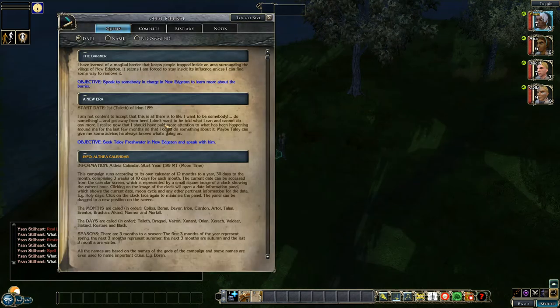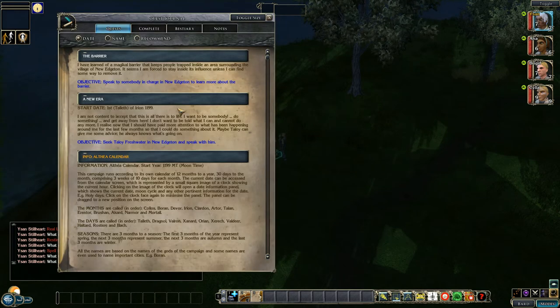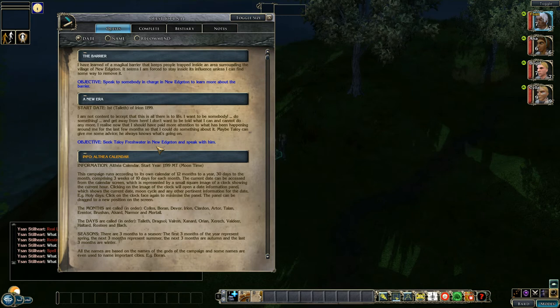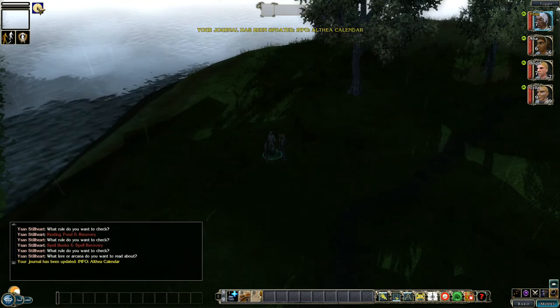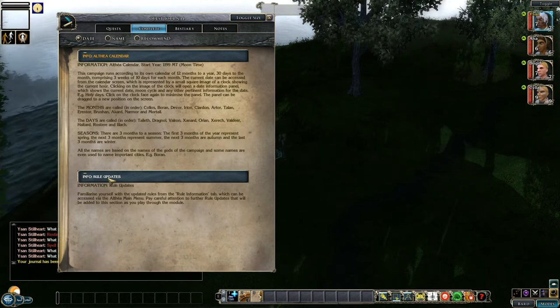I'm going to open the journal. As you can see, the journal has two states — you can have it in large size or click the toggle size button for standard size. I personally prefer the larger size. The journal has a larger description of what is being requested in a quest, but also a very brief one-line objective to make it easy to see what you need to do to clear the next section. The orange entries here relate to rules and information to introduce you to new game elements. For instance, the Altair calendar — the rules say to clear it just open the calendar. Open, close — you now know how to use it. Going back to the journal, this has now been completed, and the rules entry was completed earlier when we looked at the rules section.